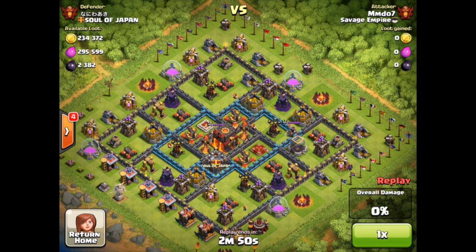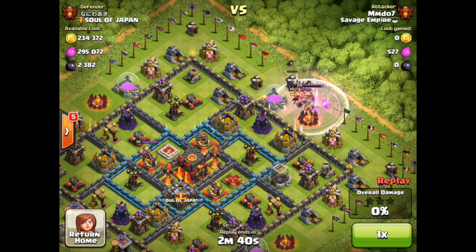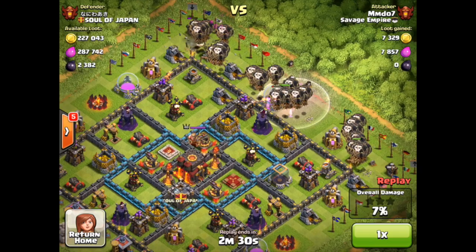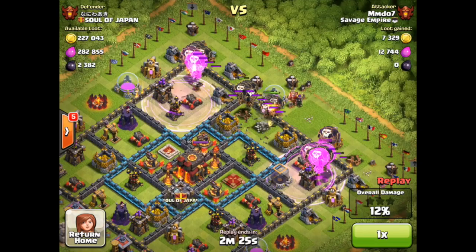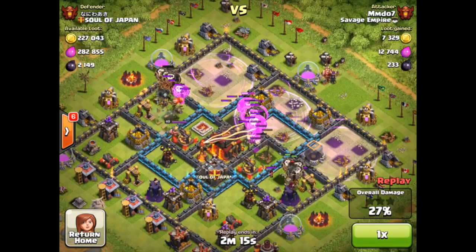Here we're going to see a good example of balloons doing their job at the beginning of the attack, in this replay from MMD07, who is now a member of Lost Phoenix. This attack was from before he joined, but it's a great example of balloons being spread out across one side of the village. Specifically, look at the group headed for that middle wizard tower — notice how it's not damaging all of the balloons at once, just a few of them. Watch the rage spells — three of them, perfectly placed.